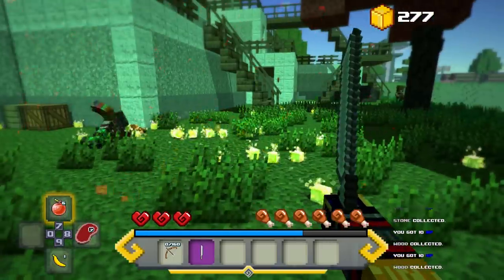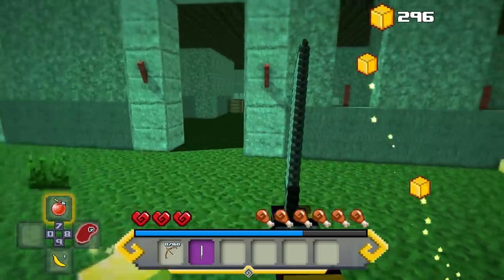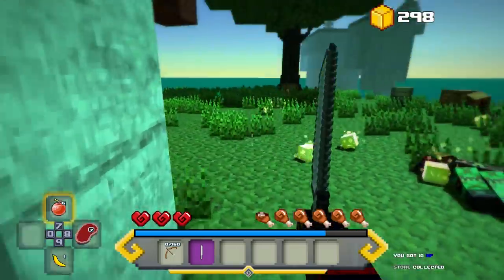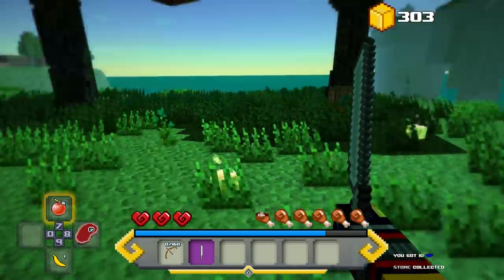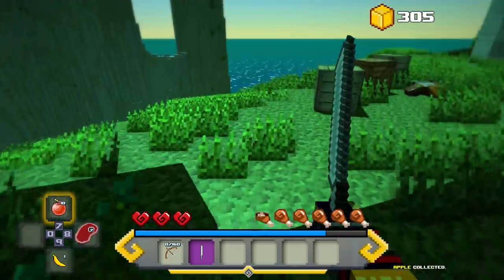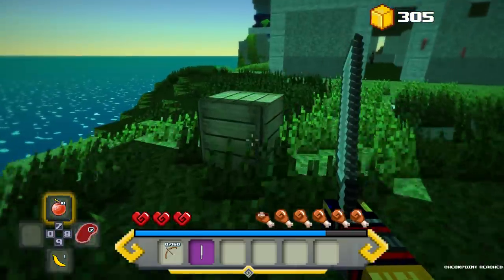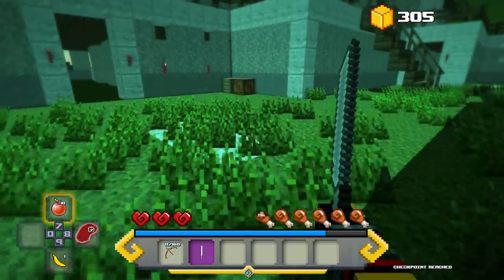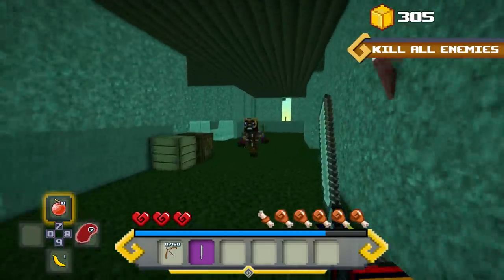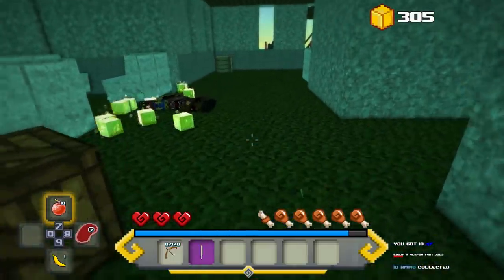We've got to take on these guys and hopefully some of them will drop a recipe. I want to get a good gun — last time I played this I had a shotgun and it was amazing. We can get food out of these enemies. I don't think we get recipes from resource piles — I think we only get those from killing enemies.